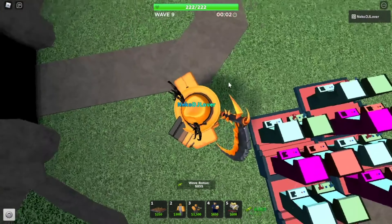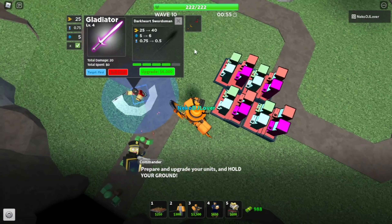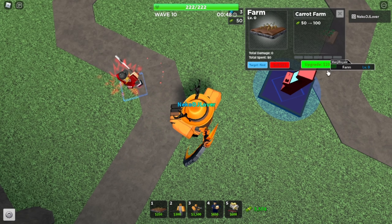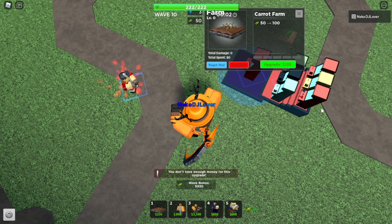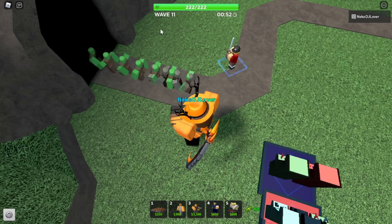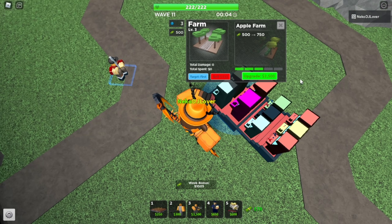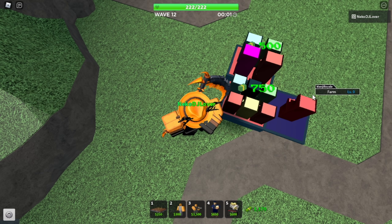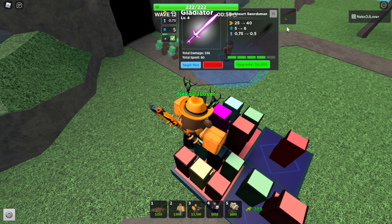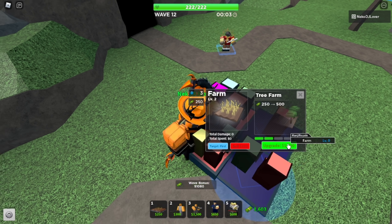Let's sell the gladiators early so all I have to do is replace them. Let's get a farm to level four, use its ability, and then sell the farms really quickly and replace them. Oops, got a level four farm — didn't mean to do that, but let's go! A level four gladiator should be able to defend for a few waves on his own. I may have to upgrade him later on or get him a friend, but we'll see for now.